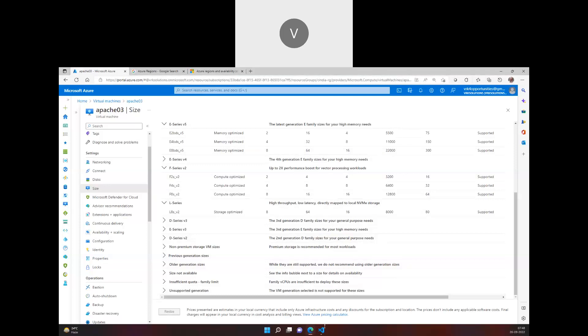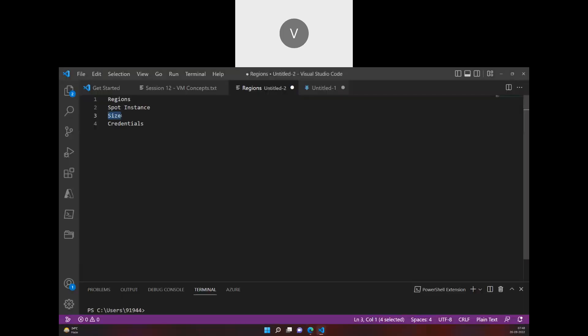Now let's talk about credentials. For a Windows virtual machine, we have password-based authentication — you give a username and password. For a Linux machine, there are two types of authentication: SSH keys, and password. Password-based authentication for Linux is similar to Windows in concept, but the underlying technology Linux uses to authenticate is different — Windows uses Kerberos authentication.